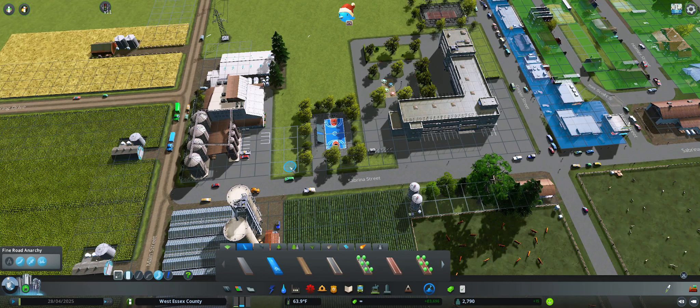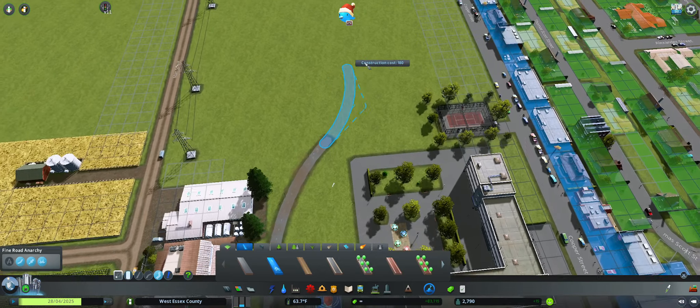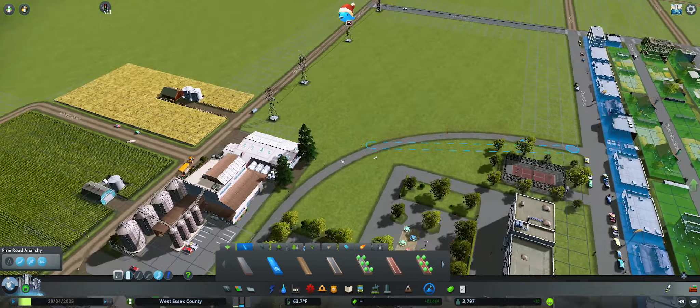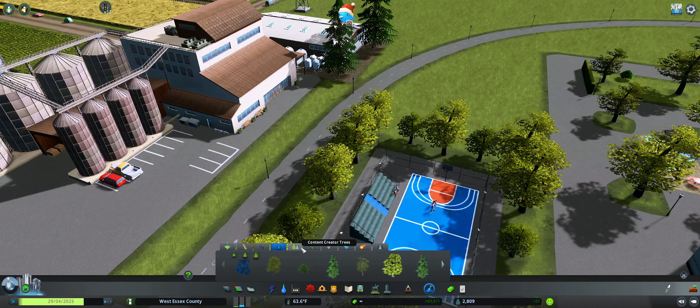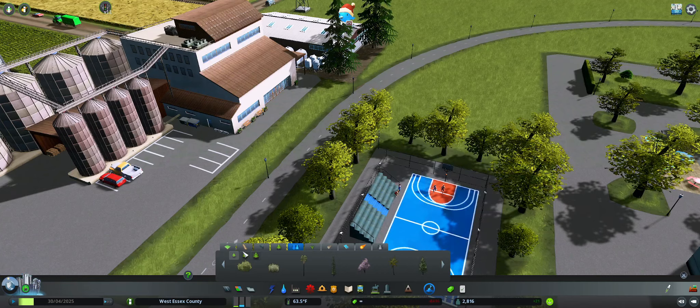I'm going to turn that off. Have like a little bike path there. And then let's start with these trees here. Content creator trees. Why are you separate?